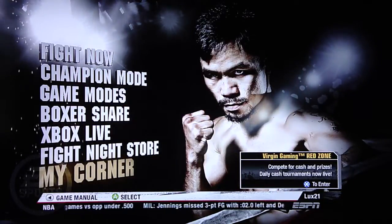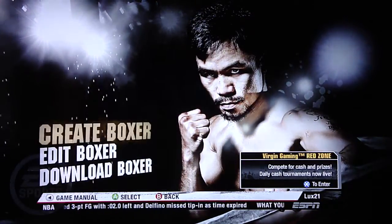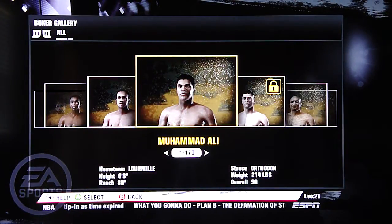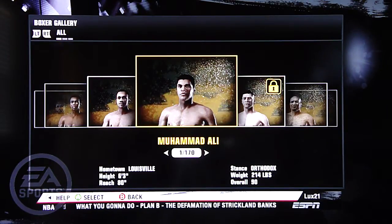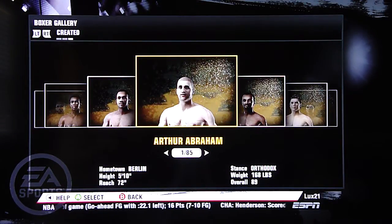That's official — that's from EA Sports, in the virtual game manual on the game itself. So let me go to Boxer Share, go to Edit Boxer. This is where you'll be able to find all the boxers you've been downloading or creating. Right here, this view shows the retail licensed boxers and all the custom boxers I've downloaded together — 170 total. Filtering by downloaded or created by myself, I have about 85 right now.